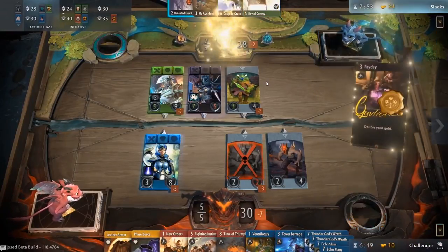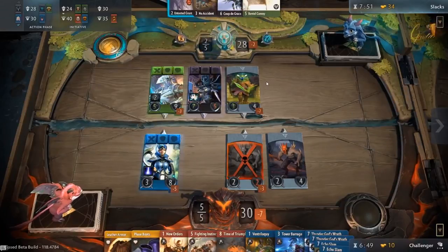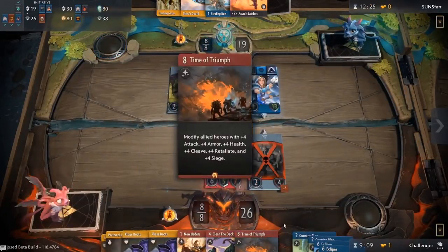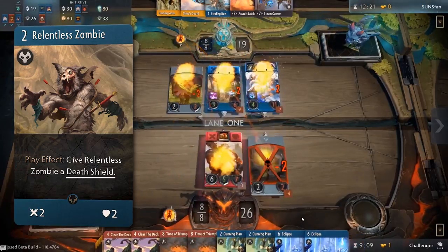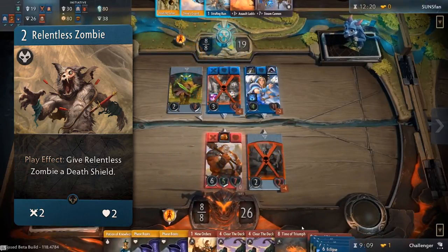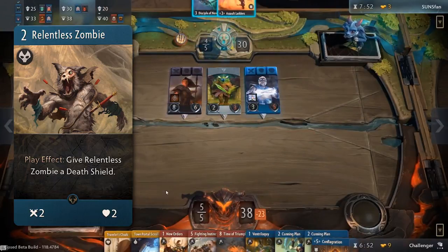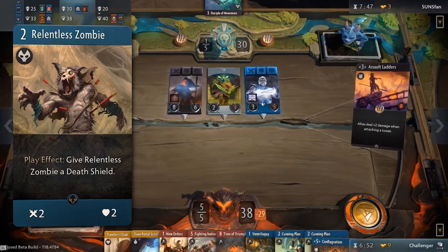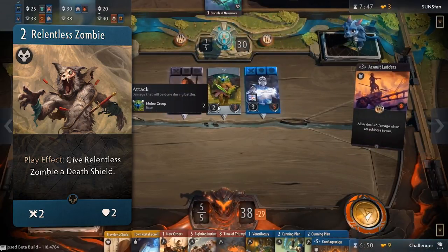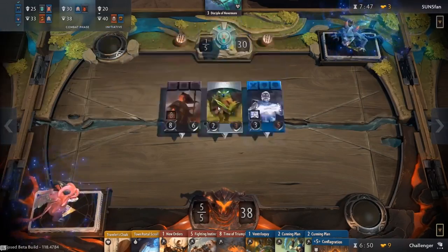One of the only known methods to resist Condemn is if you have a card with the Death Shield mechanic, like the card Relentless Zombie. This effect will be removed when a unit takes fatal damage or is afflicted with Condemn, leaving the card to survive with one HP. Relentless Zombie has the potential to be a good stall card as it allows you to draw out the early game and force your opponent to allocate at least two damage hits to kill one creep.